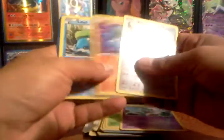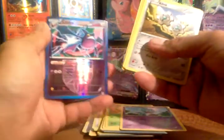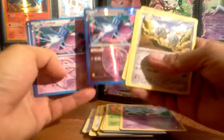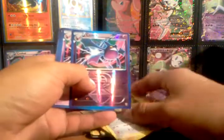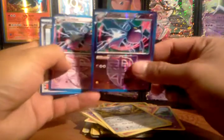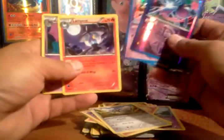We still got two more packs to go. Clank, Lotad — and look at that, a reverse Crobat! That's actually really cool. And my reverse was a Crobat, and my holo rare was also another Crobat. I don't know what the odds on that are but I'm going to try to find out — that's pretty epic. Colress Machine, Lampent, and a Golbat to finish it off.